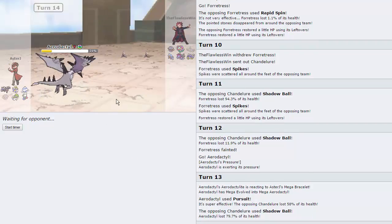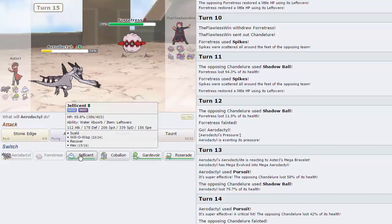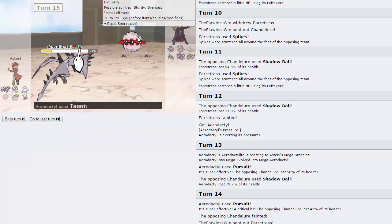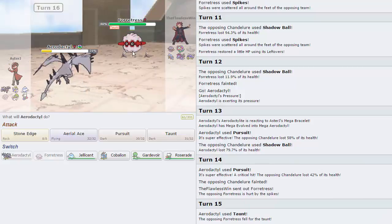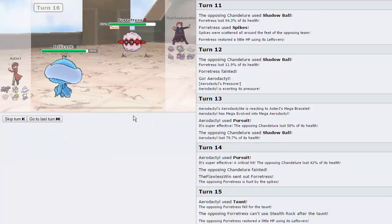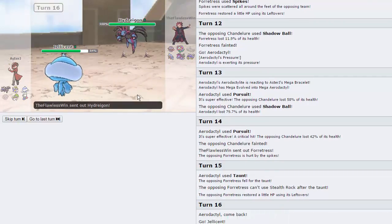Very nice that we were able to get rid of that. I'm going to conserve my Aerodactyl. He goes into Forretress, so I'm going for Taunt right here just in case he doesn't want to go for Rocks. He does set up Rocks, and now he's pretty much forced to Gyro Ball us. I'll be able to switch out into Jellicent. He goes for Volt Switch — very nice play. His Forretress comes back in at like 64%, so that's nice.